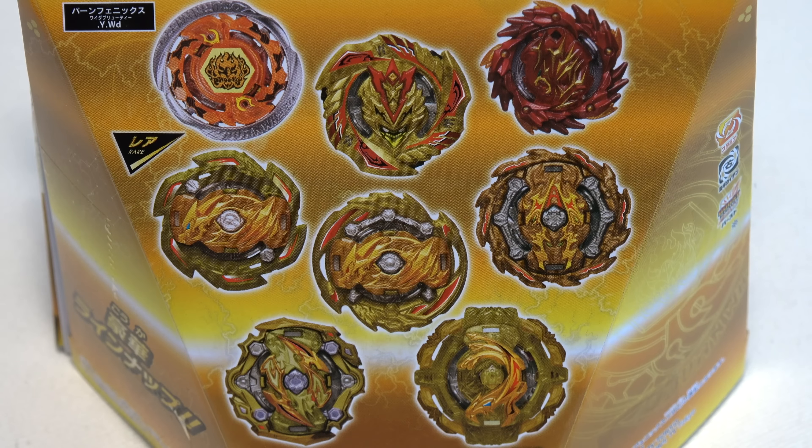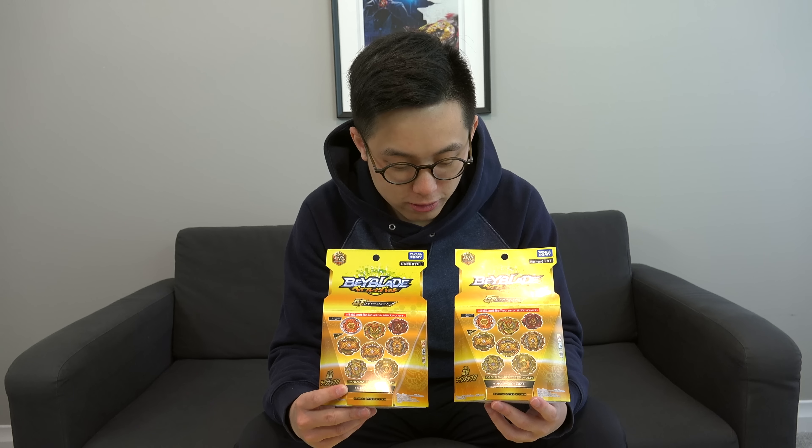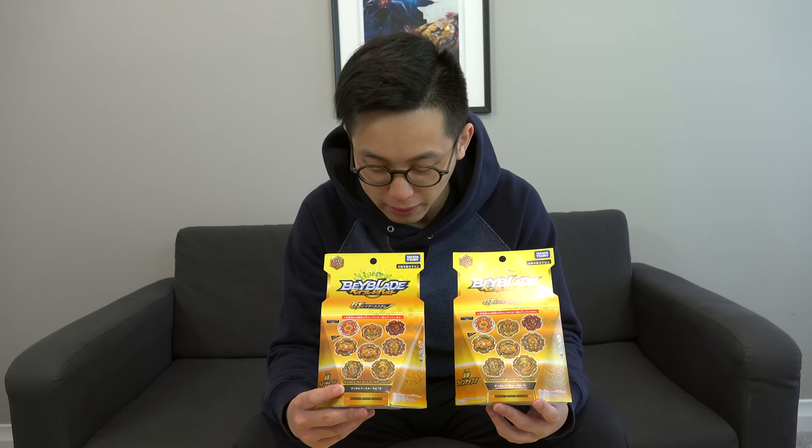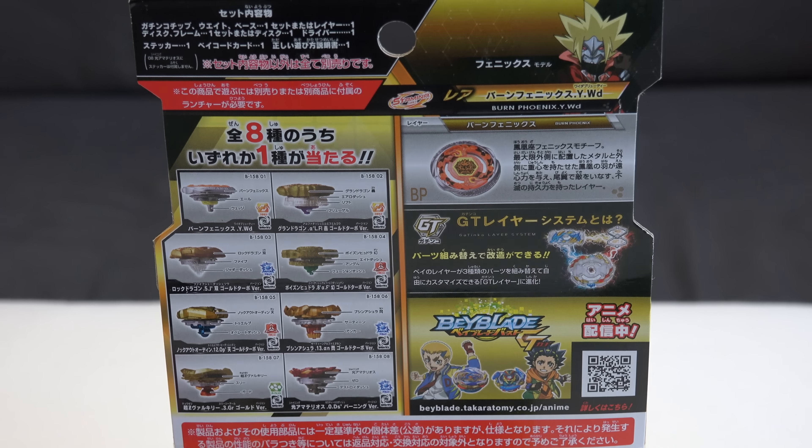If you guys didn't know, Burn Fireblaze and its character was pretty powerful back in Metal Fusion, like the first season of Metal Fight. Other than that prize Bey, we also get some other pretty crazy Beys in here. In Beyblade Burst GT, Beys can go gold turbo, so these layers are now recolored to represent those gold turbo Beys. And there's also a couple like Cho-Z Valkyrie and Amaterios — those are non-GT Beys and they're just called the regular gold version. Even the packaging, it's like all gold and orangey. Super cool.